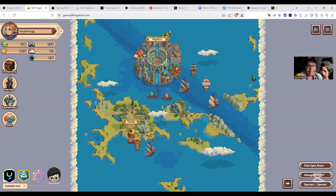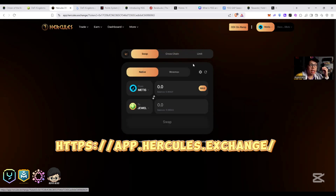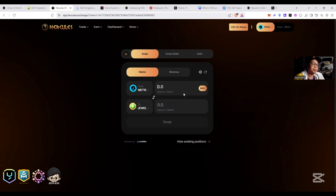You'll need some METIS - that's the network for DeFy Kingdoms. To get METIS, go to Hercules DEX and use the cross-chain feature. If you have funds on another network like Ethereum or Polygon, use cross-chain to transfer to METIS, then swap from METIS to JEWEL. You need at least 80 to 90 JEWEL, since hero floor price is around 10 to 20 JEWEL each. Keep at least 0.1 to 0.2 METIS for gas fees.